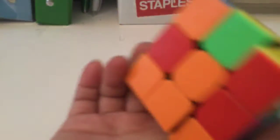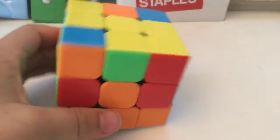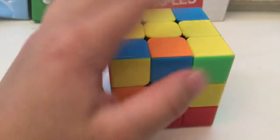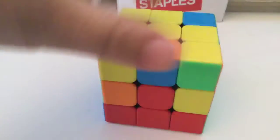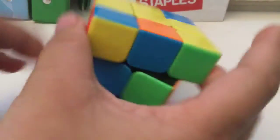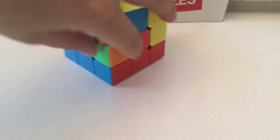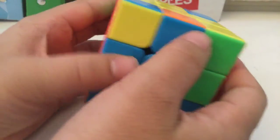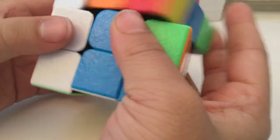Once you get the bottom layer done, make the center pieces line up. Put the white at the bottom, then look at the top layer. Find a piece on the top that does not have any yellow on it. If this piece needs to move down here, place it here so these two colors match, then do this move. If you want it to go to the left, down to the left, this is what you do.